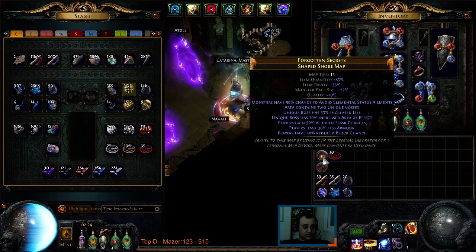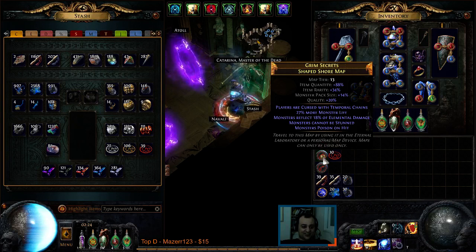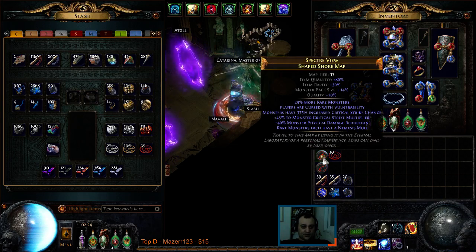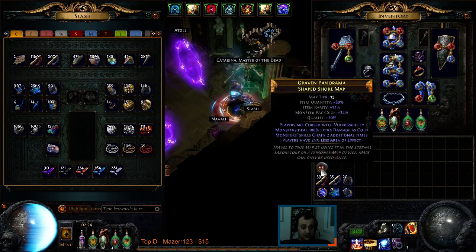Here's a good example: 26% pack size, no life regeneration or minus maximum resist mods — I can run this one. Another one has 22% pack size. And this one has 102% quantity — that's a perfect roll. We've also got 24% pack size here with vulnerability, which is fine. Now that we have the maps ready, we're going to apply the sextants on the atlas.